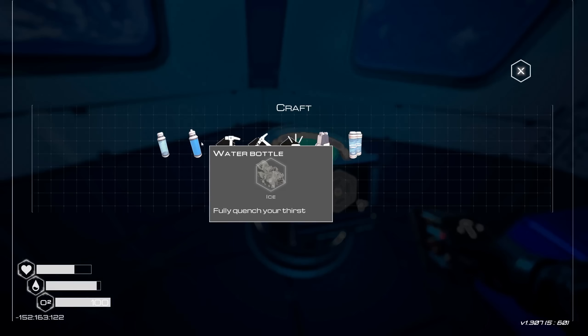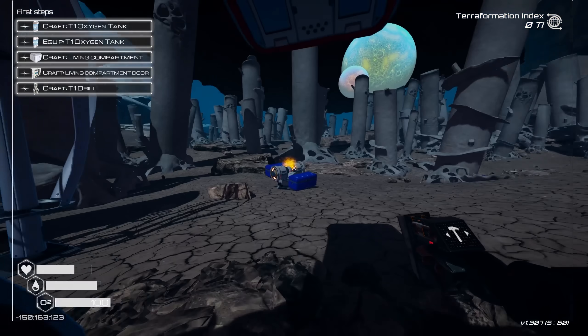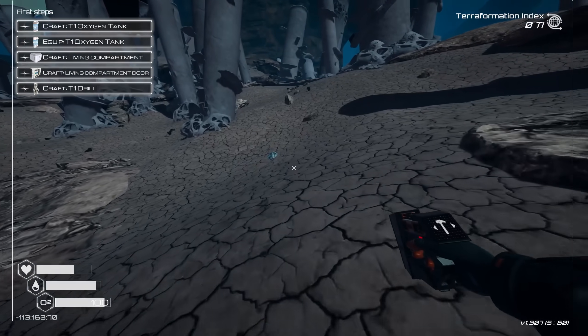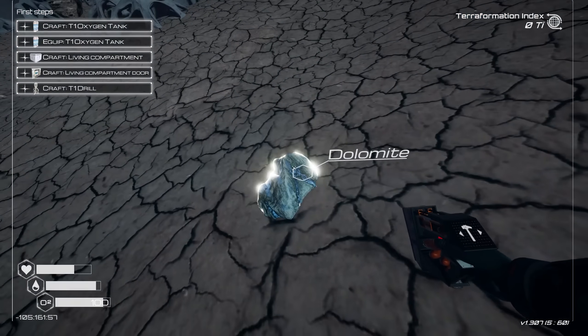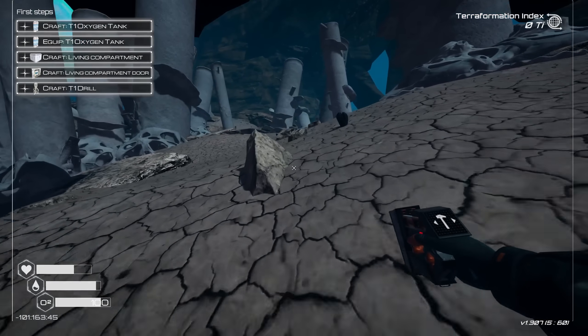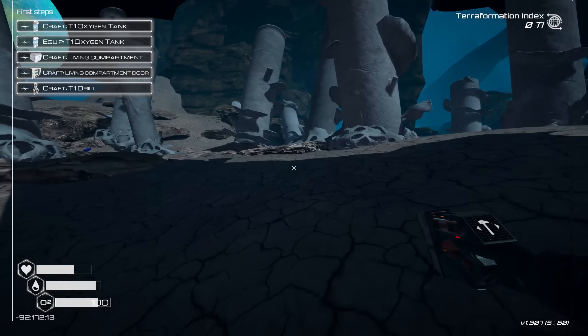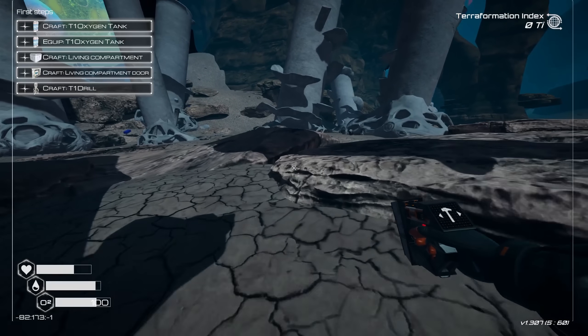Next up, I got to figure out water because yeah, I need ice for water. Obviously I can find ice out here, but I don't know where. So we're going to try — is that ice right there? Oh my God. If that's ice, I'm so lucky. That's dolomite — it kind of looks like ice. Usually it's in caves in this game, which makes sense — it's colder in there, generally.